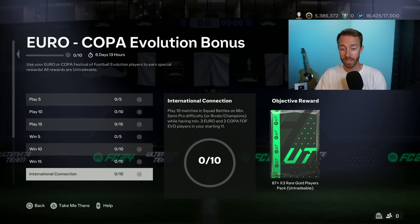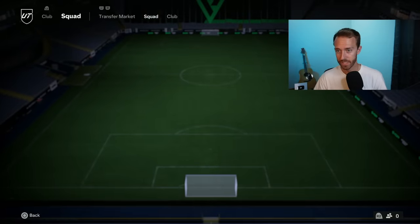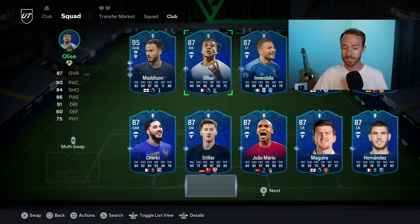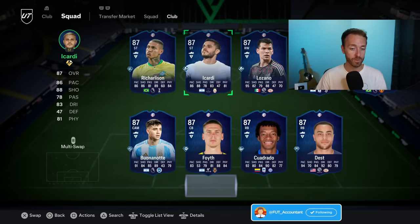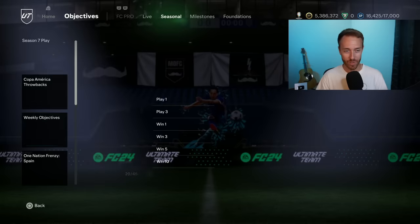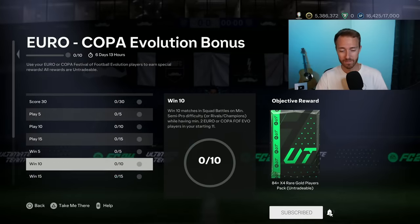There's a lot of confusion with this objective — specifically the international connection piece at the bottom. You have to have 3 Euro and 2 Copa Festival of Football Evo players in your starting 11. If you just start with having 3 Euro and 2 Copa, you'll be completing all of these at one time. But you can only use a fully completed Evo or the base version of the cards. If you search under Festival of Football Euro design, my completed James Madison fully evolved Attacker Academy Evo counts, as does the base Elise. A fully finished Evo or the base version counts, but if you have an in-progress Evo it does not count towards the objective.